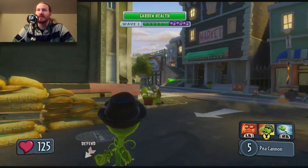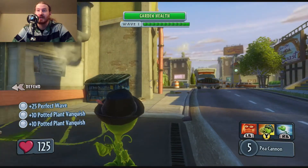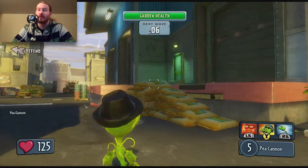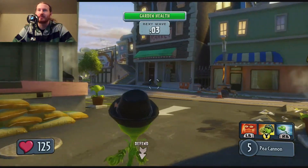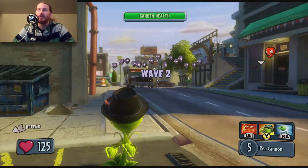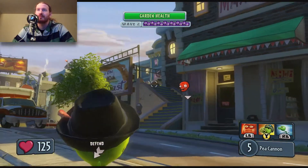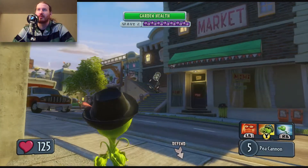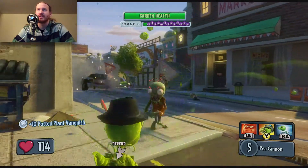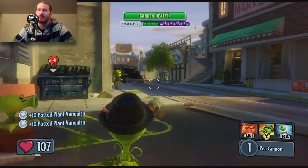Now I want to talk about the aim assist. The aim assist is interesting because it actually acts when you aim down the sights, which is the left trigger. In some games, such as Halo, it actually tracks players from side to side very effectively. But in this game, it's more when you scope in or zoom in using the left trigger. You can see how the cursor moves — I'm not moving the stick really. After I sight in, it just moves slightly to center on the zombies, which I think can be very helpful if you're new to shooters.